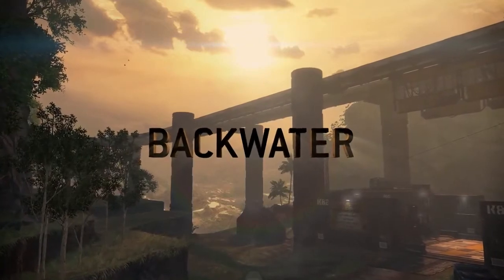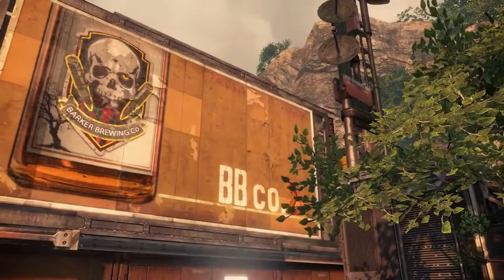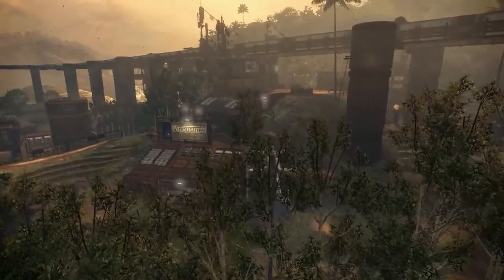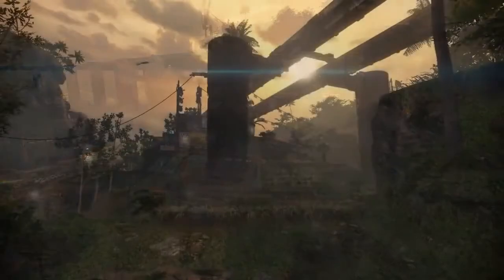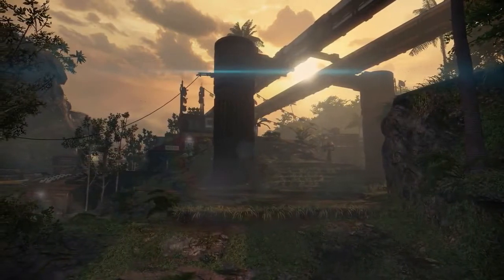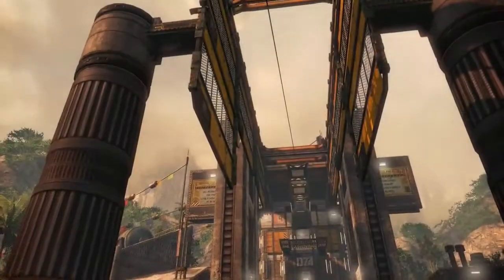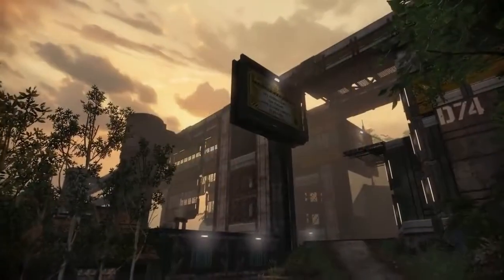Backwater! Home to XIMC Pilot Barker, this hidden bootlegging colony is defined by its elevation changes. Varying heights of terrain and open fields give Titans room to battle it out, while pilots can travel underground through grain storage facilities or use the elevated railways to gain the advantage.